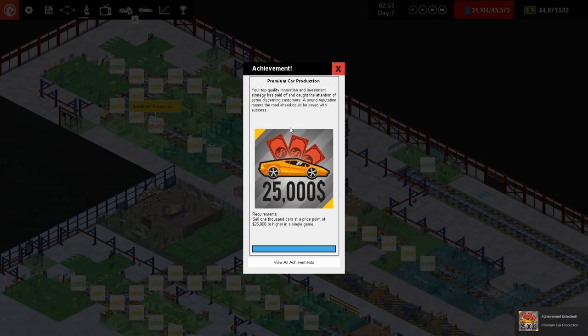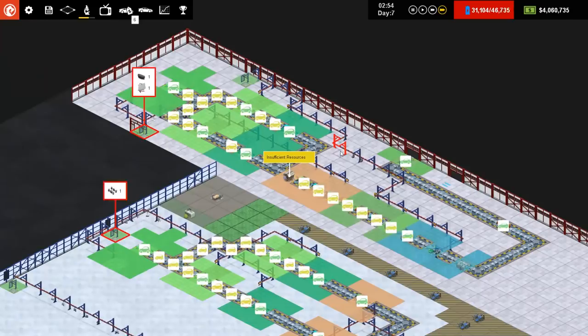As you can see, we've now got a premium car production achievement: sell a thousand cars at a price point of 25,000 or higher. Very good — cheeves and all of that.